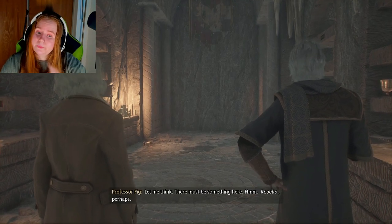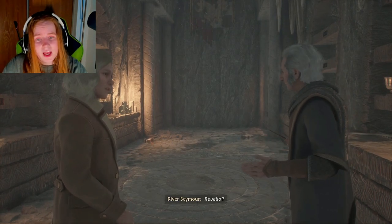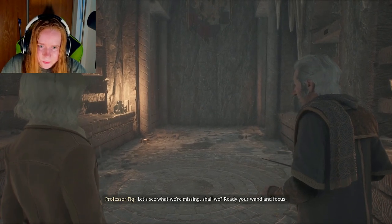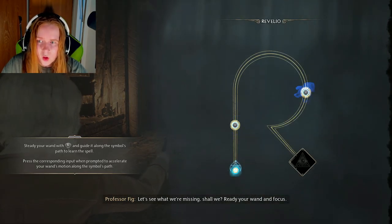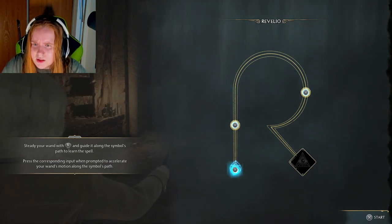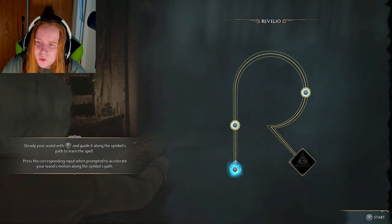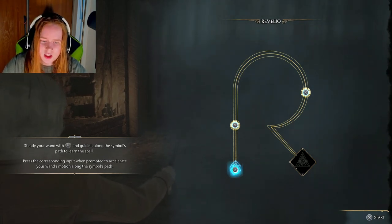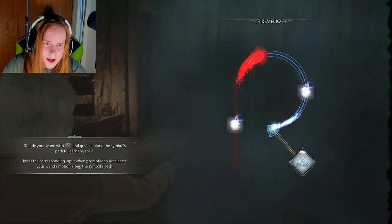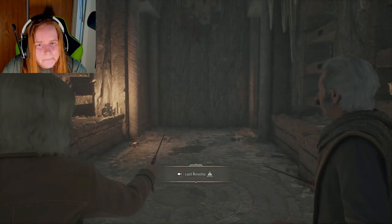Let me think, there must be something here. Revelio, perhaps — yes, a revealing charm. No time like the present, let's see what we're missing, shall we? Ready your wand. Study your wand with L, guide along the symbol's path to learn the spell, press the corresponding input when prompted to accelerate your wand's motion along the symbol's path. X... and Revelio. Cast Revelio.